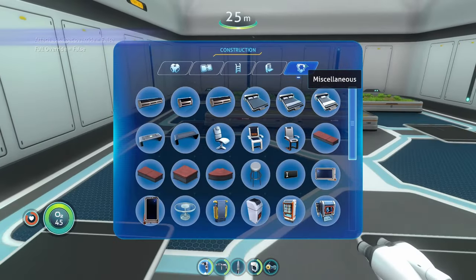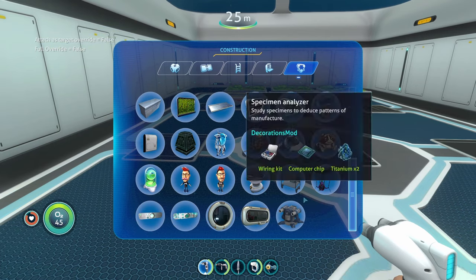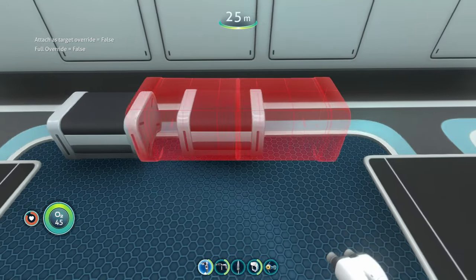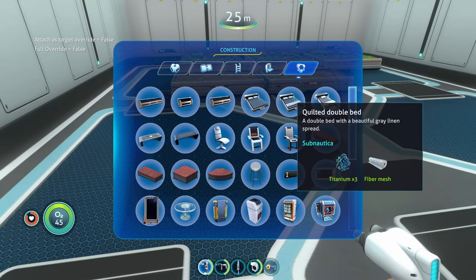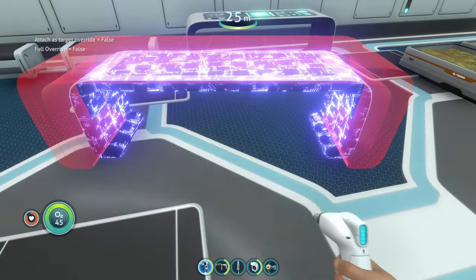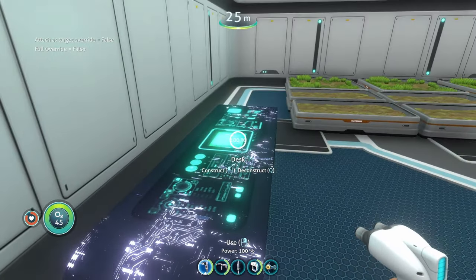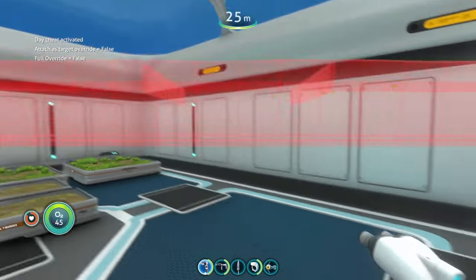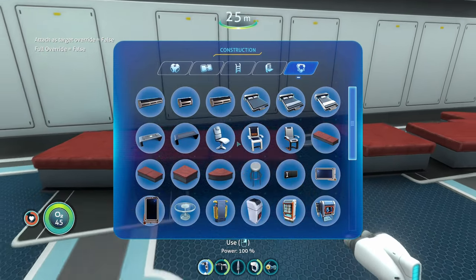Moving to the miscellaneous tab, there's a big arrangement of new buildable items. We have a very small bench — essentially just a seat — giving you different size options for the vanilla bench. There's also an empty desk variant with nothing on it, so you can customize it yourself instead of matching the default vanilla desk theme.